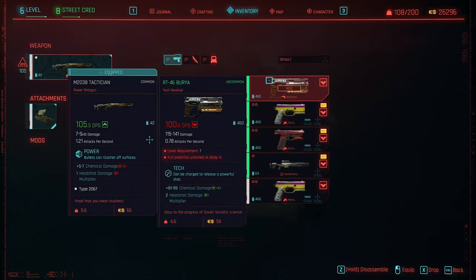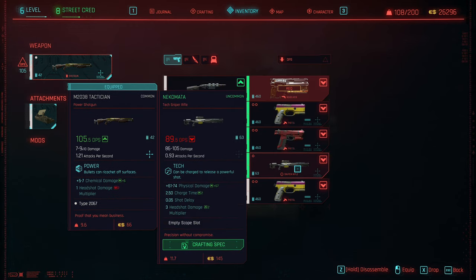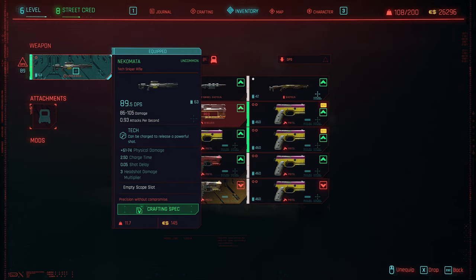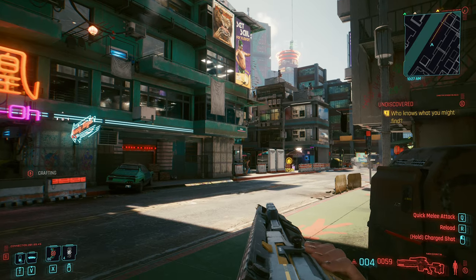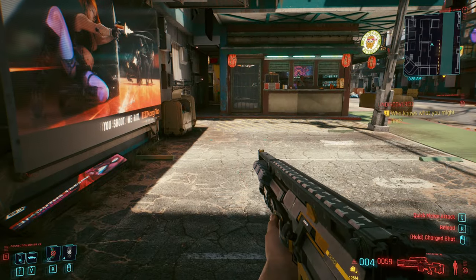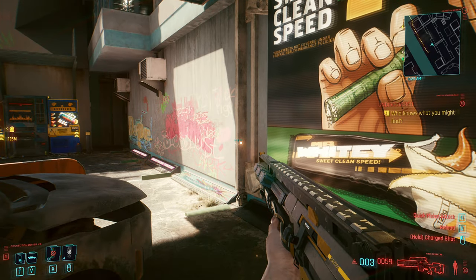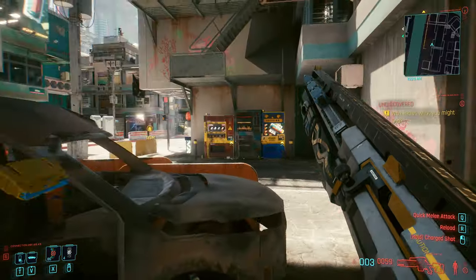So let's look at the sniper rifle we just crafted. Let's sort by DPS. We got physical damage, which is probably the most useful one overall. We have a two-and-a-half second charge time, 0.5 shot delay, and a three times headshot damage multiplier. If we can get a scope on this — let's try firing off a blast. Okay, so you don't trigger the shot at the end of the charge, it just happens.